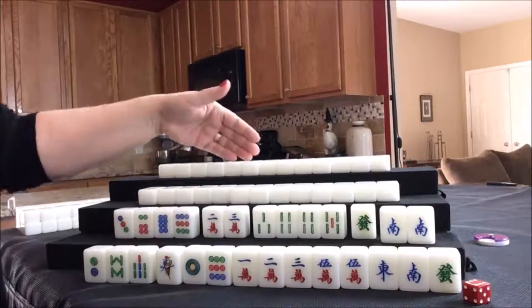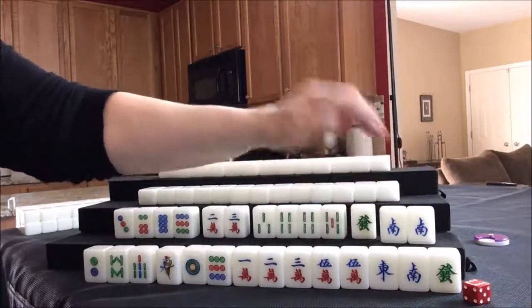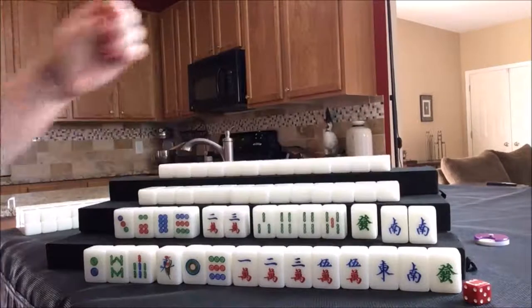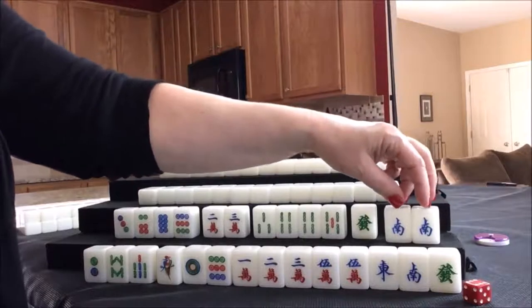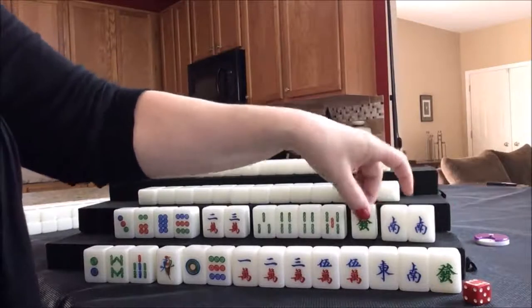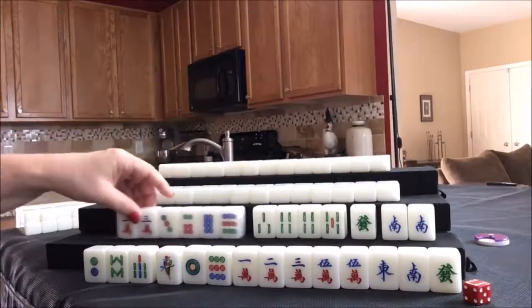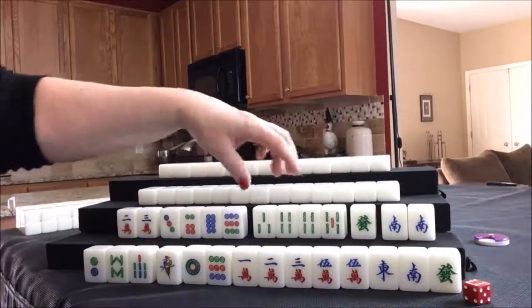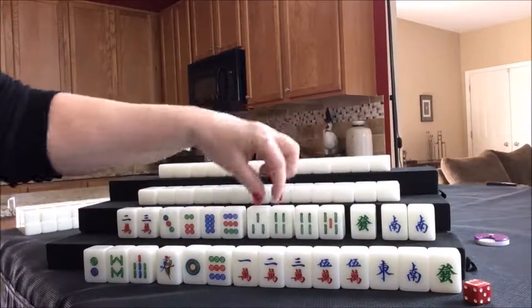East, south, west, north. If you get a pung — a three of a kind of your seat wind — you get a faan for that. We have a pair of south, which is a potential pung that will give them some score. I think we should try for a half flush with bams or dots, and bams is stronger because they already have two potential chows.